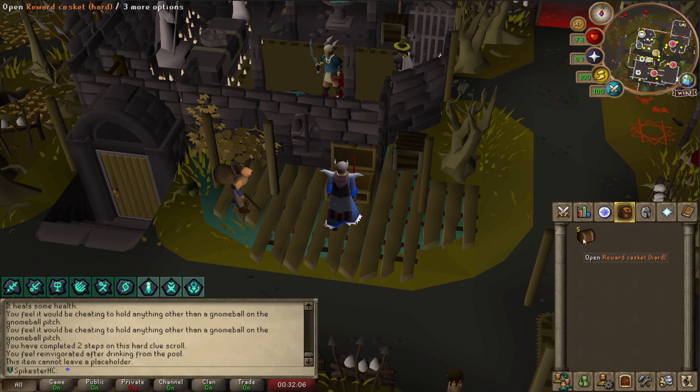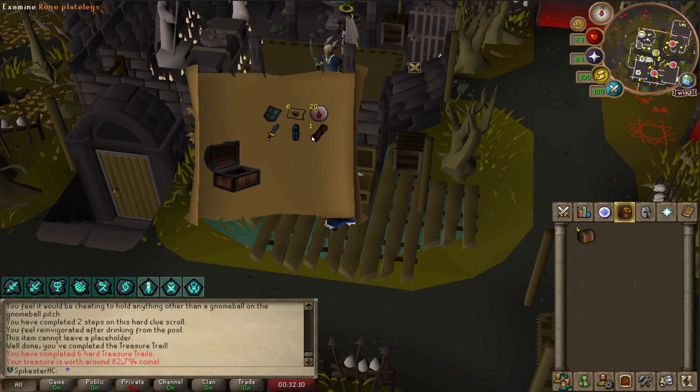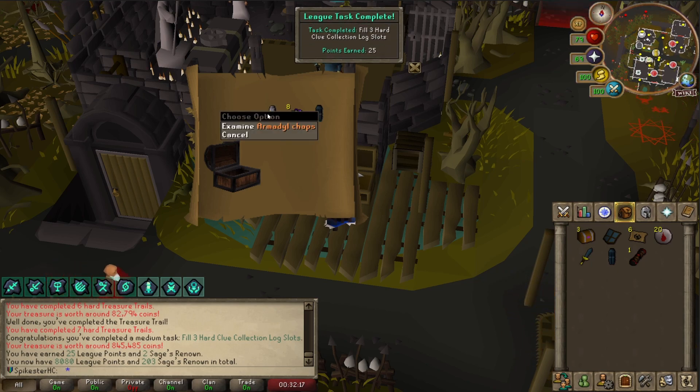I have five hard caskets here so I'm going to check them out, hopefully getting some decent Alkables. A Master Scroll Box — that's nice. And some decent Alks. Amiddle Chaps — that's good. I got a task for filling three hard collection log slots.